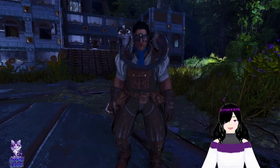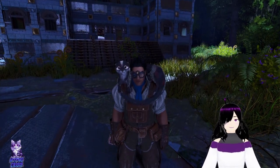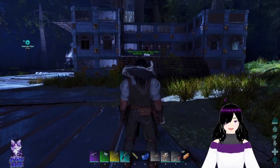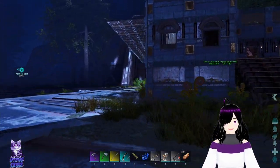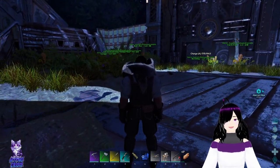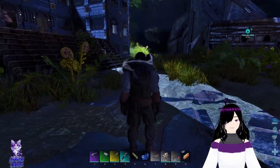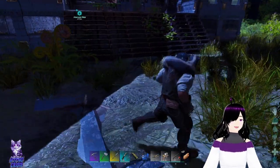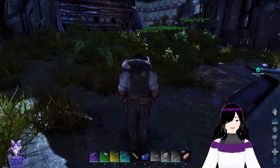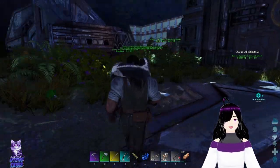Hello everyone and welcome back to another episode here on ARK Survival Ascended. We're back on Aberration and I just wanted to show y'all how far I got with the home. In today's video we're gonna do some taming - I want to tame two very specific things that's gonna be huge for production. One is I want an Ovis and I also want a snail.